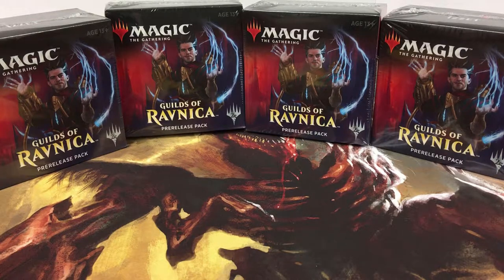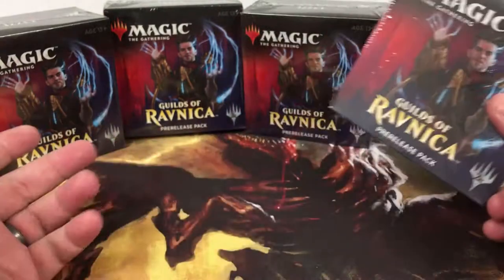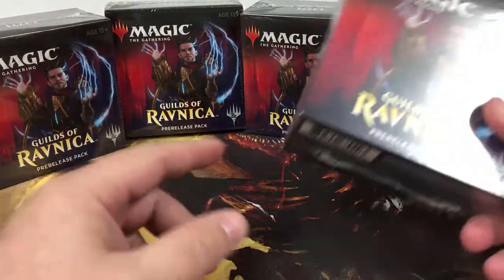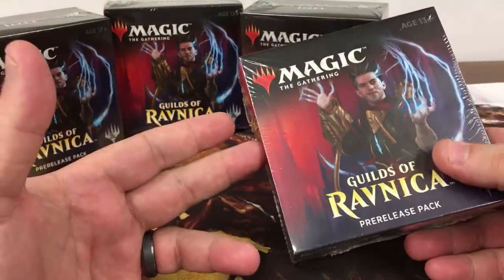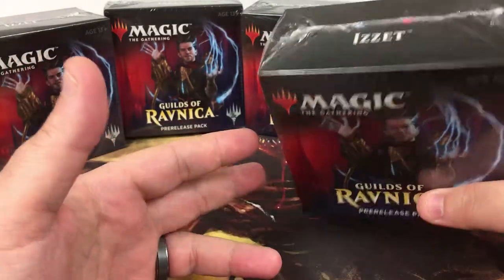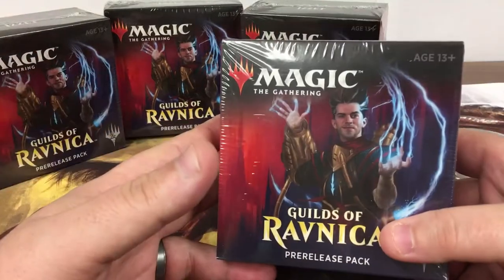Welcome back guys. Yesterday we opened some Selesnya Guilds of Ravnica pre-release kits; today we're coming back with four Izzet pre-release kits. Each kit comes with a dice, a promo card, a seeded pack for our guild, five Ravnica packs, and a token as well. So let's open these things up and see what we get.